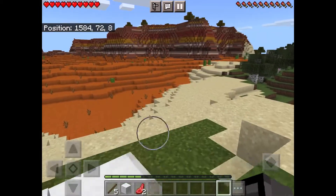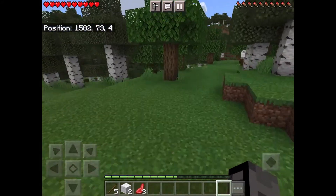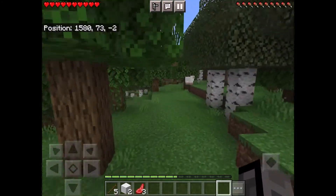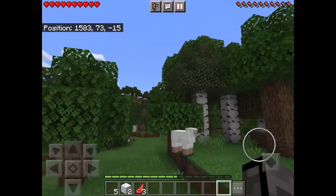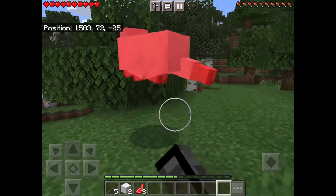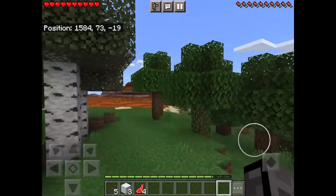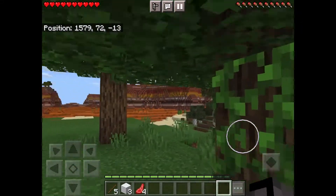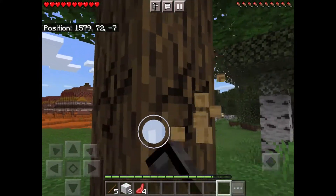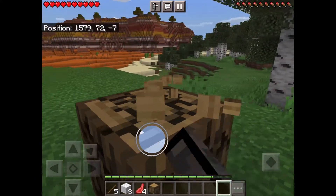The goals, like I said earlier, are probably going to be to make a sustainable living place and maybe get some diamonds — but that's probably over-exaggerating, that's probably gonna be a lot harder than expected. Obviously the first thing I'm gonna do is mine some wood — oak wood, because it's right here.